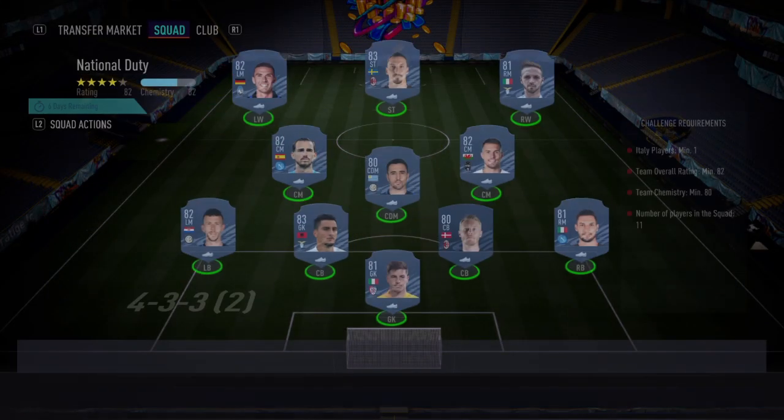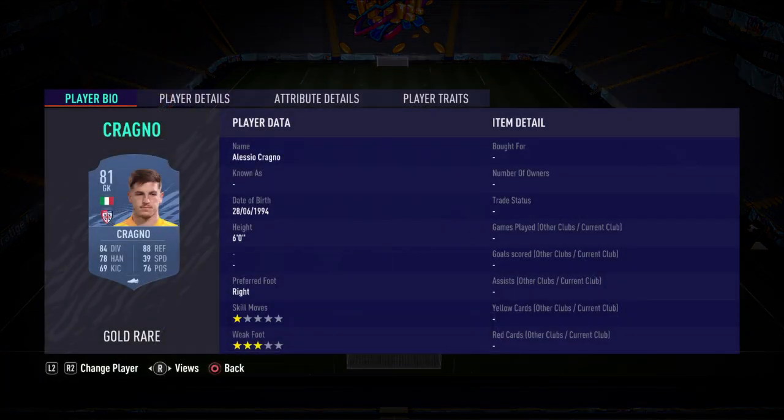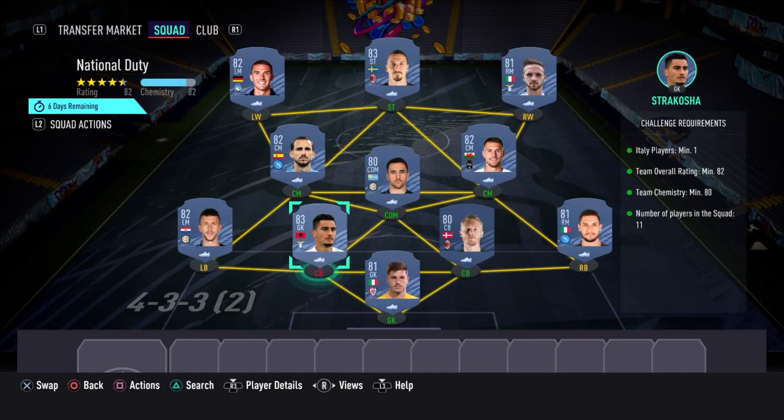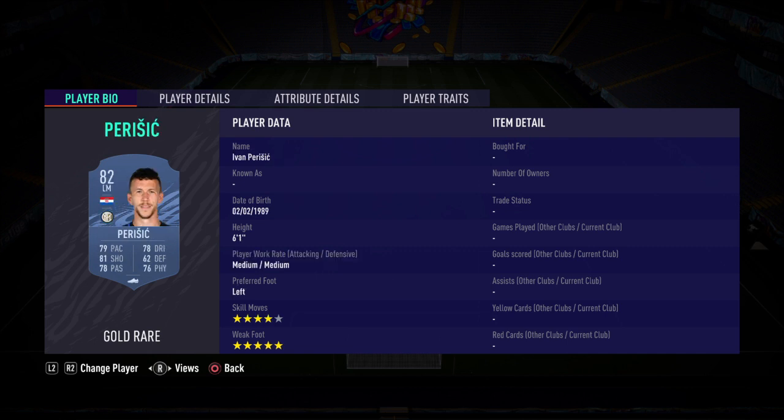We'll just get into the first one — 82-rated squad, 30k, just a full Serie A team. You need one Italian player, so just come with Cragno, Politano and Lazaro, as it is a Serie A team. For the cards: in goal we've got Cragno, right back Politano, two centre-backs — one is a gold rare, costs 1.3k. Left centre-back we have Strakosha; you can have any 83-rated Serie A card there.